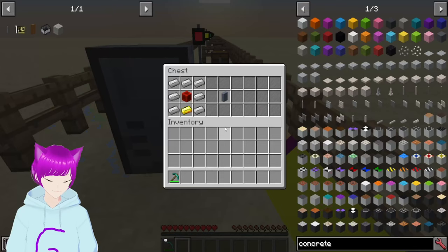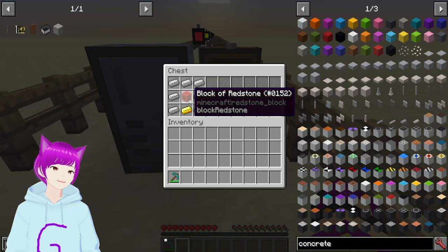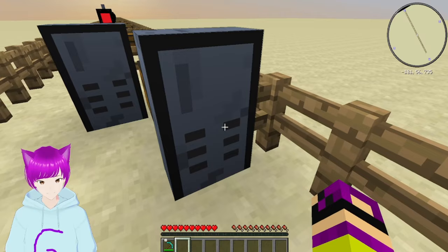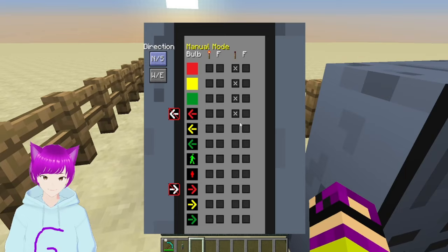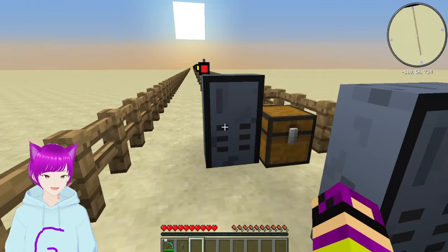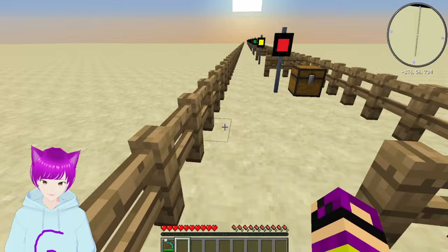Next we have the traffic control box. To get one of these you need one gold, seven iron, and one redstone block, which gives you one traffic control box — very useful for pairing. This is the manual mode, which I've set up for the demo. When I get to the sensor part at the end of the video, I'll show you what it looks like in action.